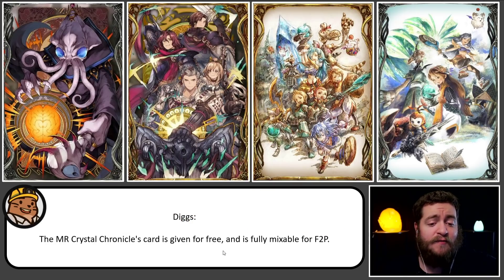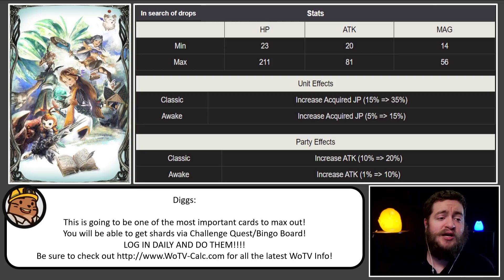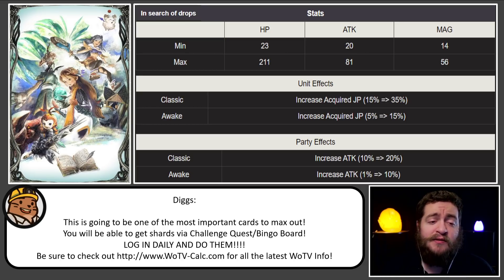Alright everyone, we have a whole bunch of cards and there is a lot to go over here. We're going to start off with In Search of Drops, which is going to be the free MR card that everybody is going to be guaranteed given. This is very similar to the Final Fantasy Tactics 2 card, where they gave everyone a copy, and they are giving you some shards too. If we're getting the same events as JP, what we're going to be seeing is that as long as you log in daily, if you do the challenge missions, if you do the bingo board, you are going to be able to fully max this card out.